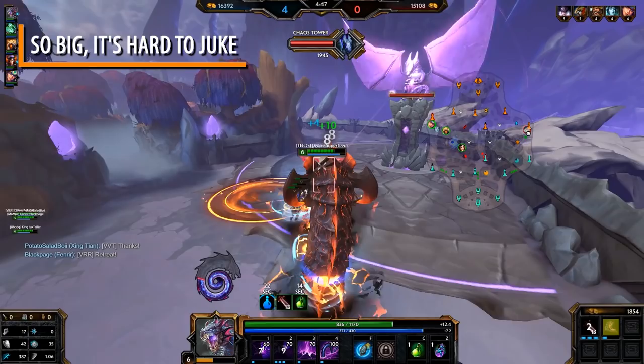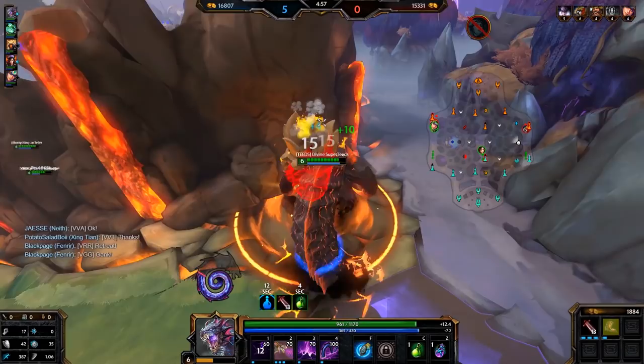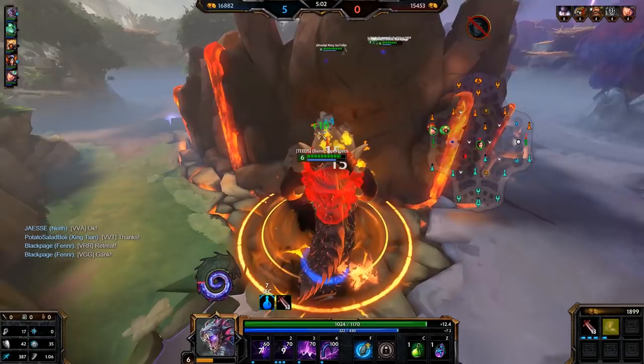He's so big that it's hard to juke, and he takes in pretty much everything that's thrown at him. His CC can be a bit slow and it can be easy to cancel it out. Jormungandr is a Smite Norse Guardian. Smite has classified him as an average guardian, and I agree — I do find him pretty average.